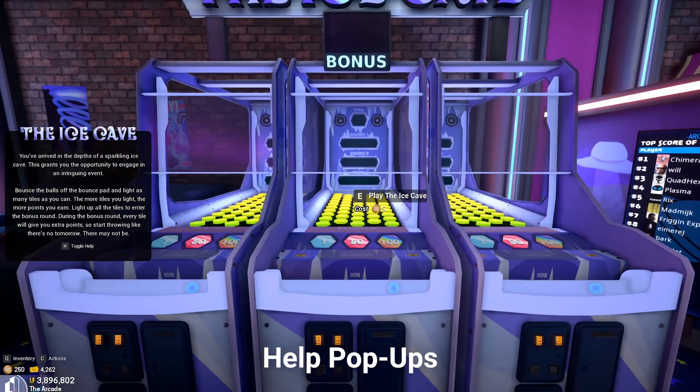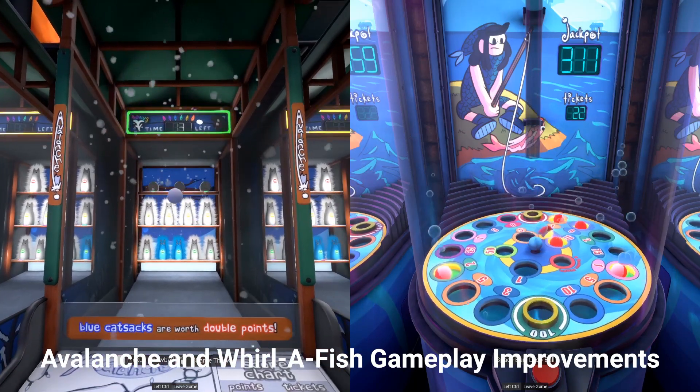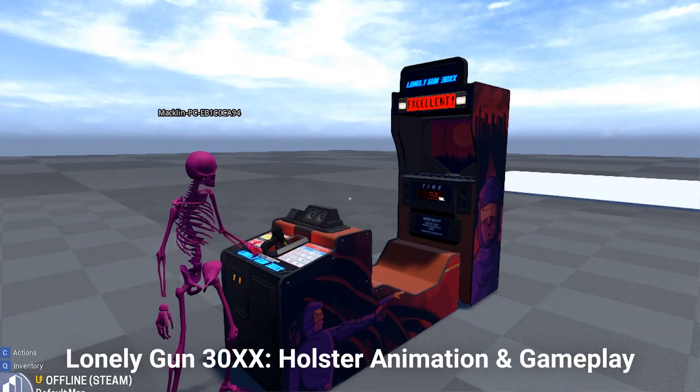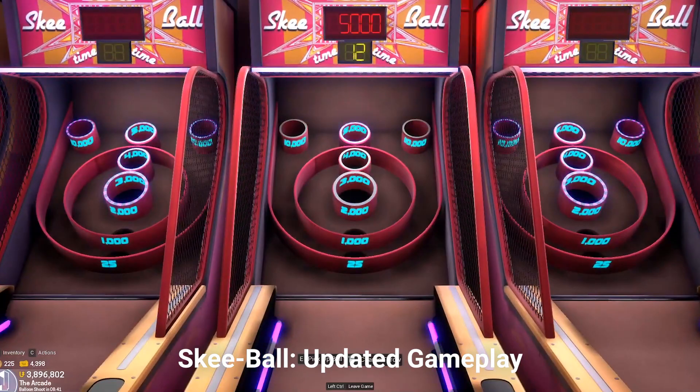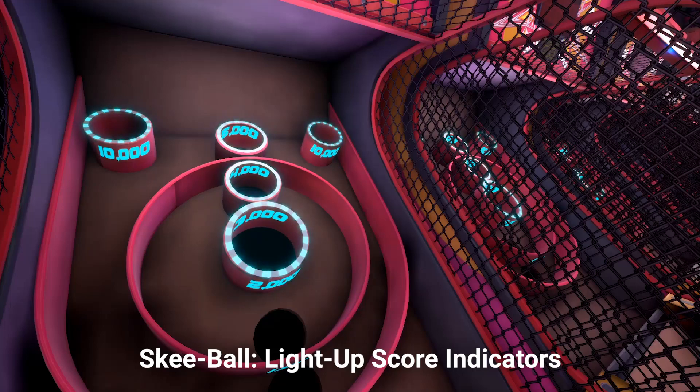When you walk up to an arcade machine, you'll get a handy popup that tells you how to play. Gameplay for Avalanche and Whirlafish have been improved. Lonely Gun has some holster animations and updated gameplay. Ski Ball also got updated gameplay — pick up a ball by pressing E and hold left click to charge your throw. We've also given it some fancy score indicators that light up.